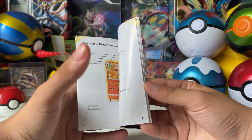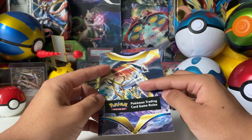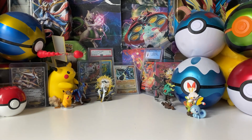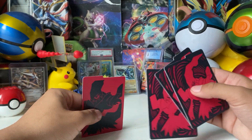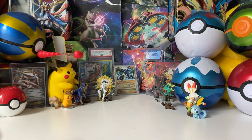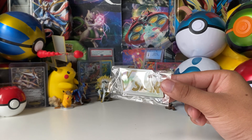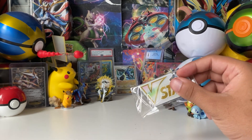You also get a Pokemon Trading Card Game rules booklet — this is a slightly updated version, probably because of V-Stars. It's from the Brilliant Stars era, so they updated it from the earlier Sword and Shield one. You also get four dividers to slot into your storage areas, and you get the V-Star marker. I still don't fully understand why Pokemon decided to put the V-Star marker in there.